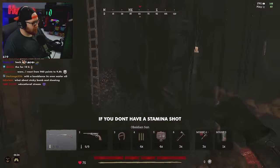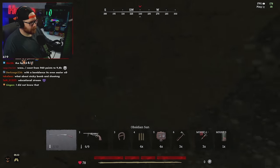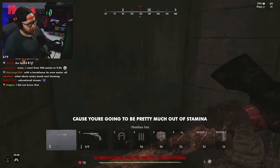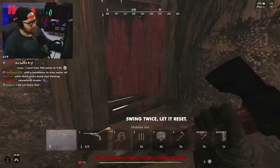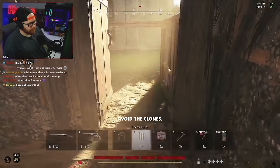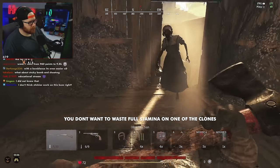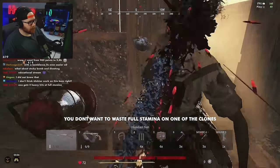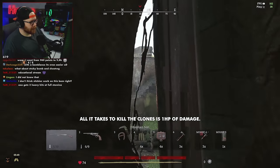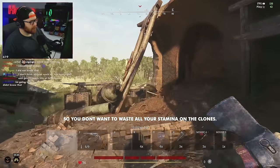If you don't have a stamina shot, what you can do is swing at it twice and then stop. Let it reset, because you're going to be pretty much out of stamina — swing at it twice, let it reset, avoid the clones. You can actually kill them just by doing some kind of light melee. You don't want to waste a full melee swing on one of the clones — all it takes to kill one of those clones is just one HP worth of damage. So you don't want to waste all your stamina on killing the clones.